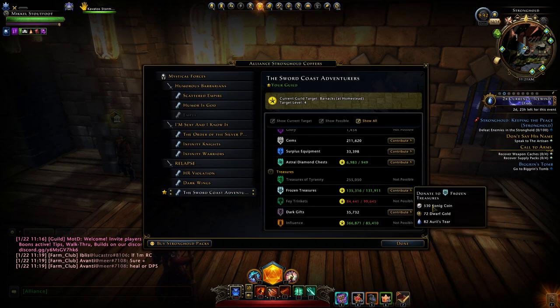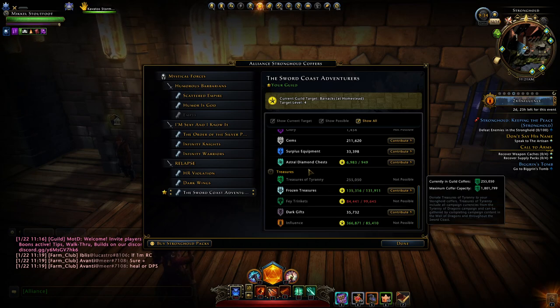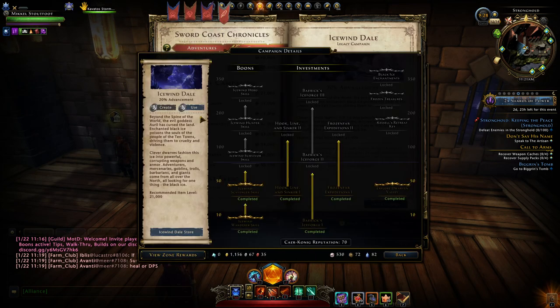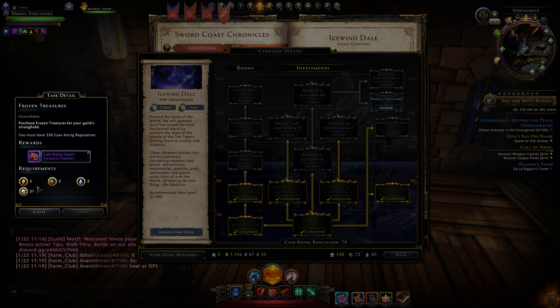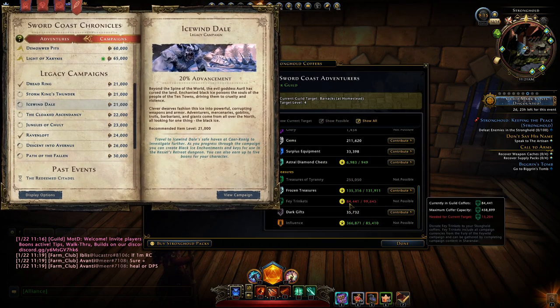Frozen only comes out of stuff in Icewind Dale. You either have to craft vouchers in your campaign — once you unlock that, you can do frozen vouchers which give 1,000 frozen treasures for your guild. Fey Trinkets drop from Sharandar.